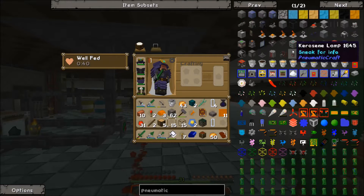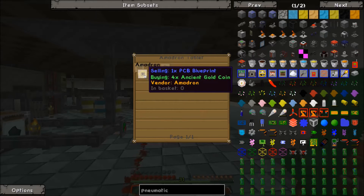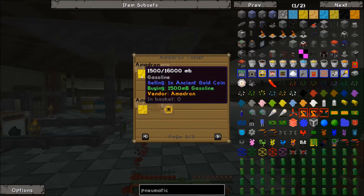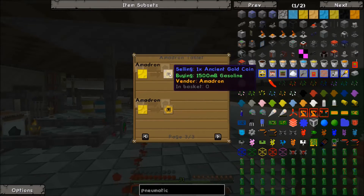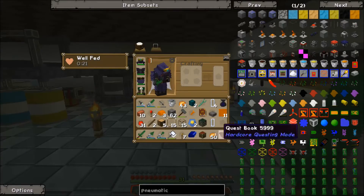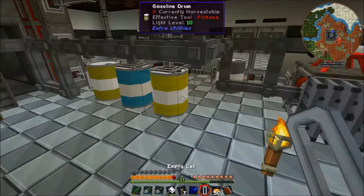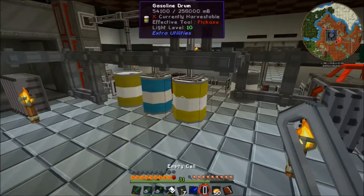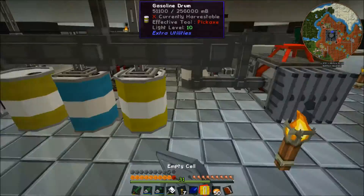To buy the blueprint, we're going to need four ancient gold coins. Let's sell gasoline — it's one and a half coins per bucket, so we're going to need six buckets of gasoline.